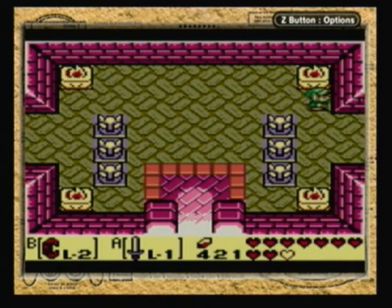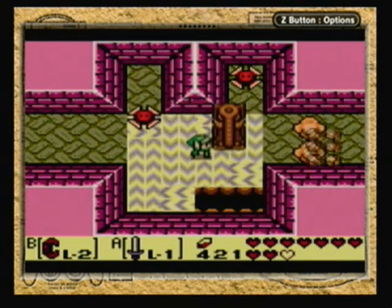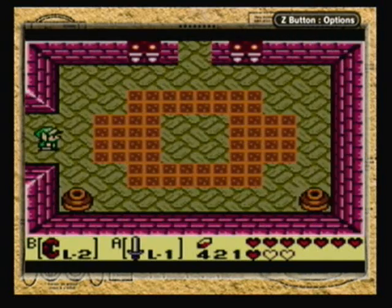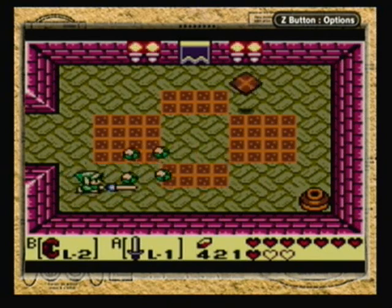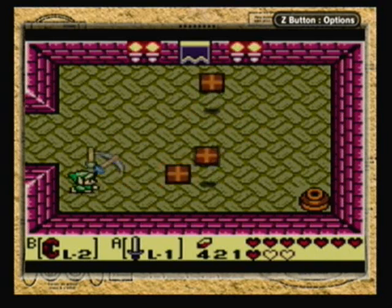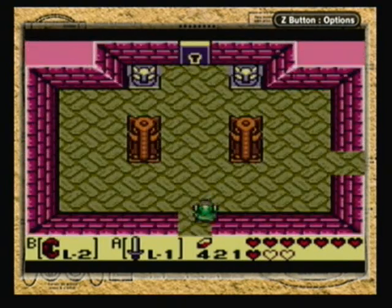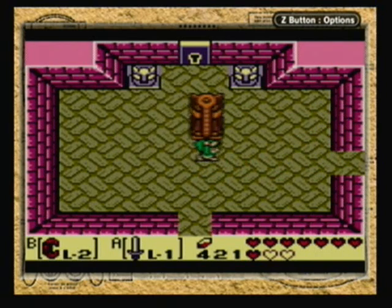Now we're actually going to go to the right side of the Fae Shrine, a place we haven't been yet. We have these four panels — these appear in a lot of Zelda games. Not very hard, just stand in one place and keep slashing your sword. That should get rid of all of them and open the door. The right side is actually a little easier than the left side, just because there aren't a lot of switches this time around.